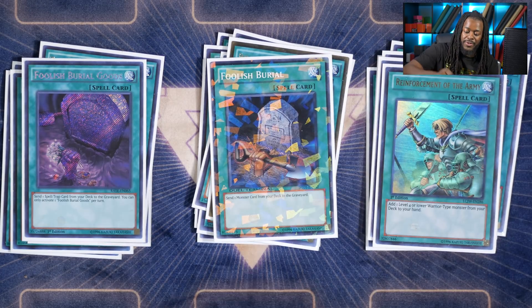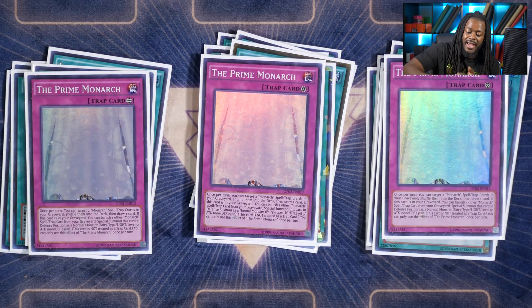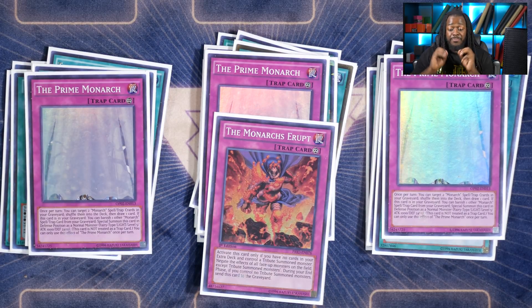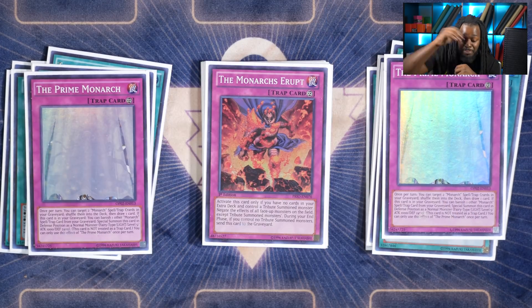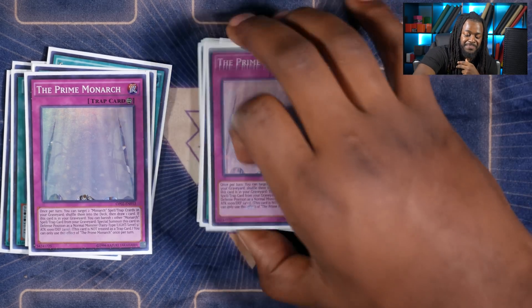One Foolish Burial, one Reinforcement of the Army, three copies of Prime Monarch, and one copy of Monarchs Erupt. I run three copies of Prime Monarch because there are times where you really want this card in your hand, and sometimes when your opponent is smart and you banish for Pantheism, they won't add Prime Monarch to your hand. Monarchs Erupt is a complete blowout against certain decks — against decks that aren't extra deck reliant, it can ruin their day because they're normally effect monster based and need their effect monsters to continue their engine. The main board sits at 40 cards and this deck obviously does not have an extra deck.